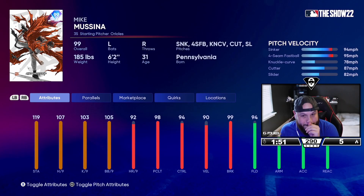We also have another debut: 99 Mike Mussina. He's not too far off the 96 version — 119 stamina, 107 hits per nine, sinker/cutter kind of guy. I used the 96 Mussina once and he went six scoreless, which scares me to use him, but we're going to give the 99 a try and hopefully he's better.